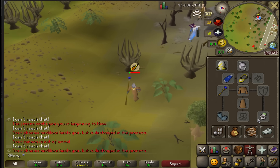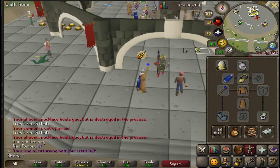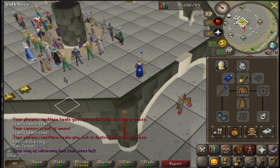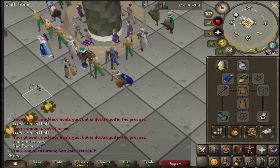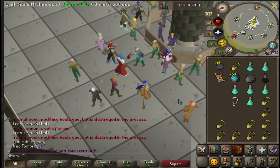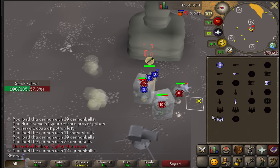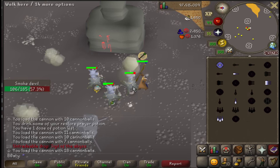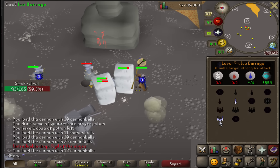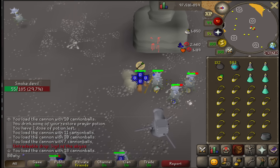Oh my god please let me live - it worked! I didn't expect it to work. Prosperity cost me like a million coins and got me a sigil of the... not even picking it up. The sigil could despawn from the game - two GP. I get more from a cow.